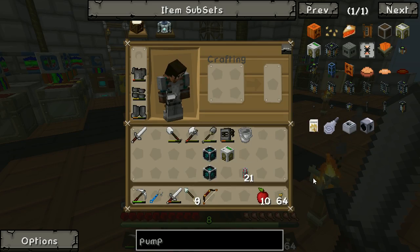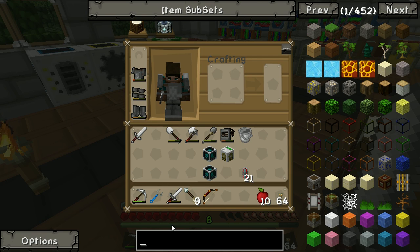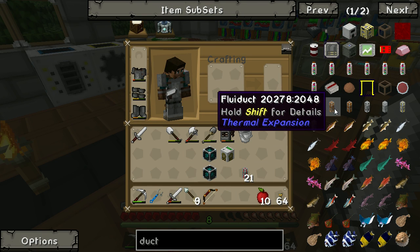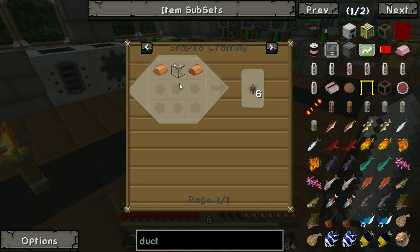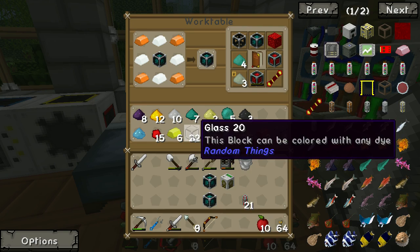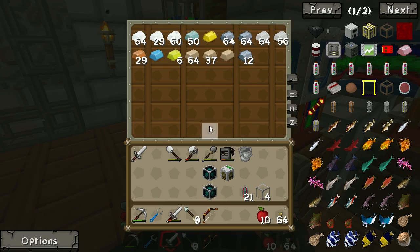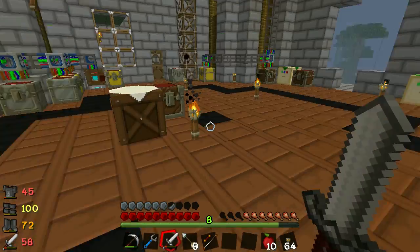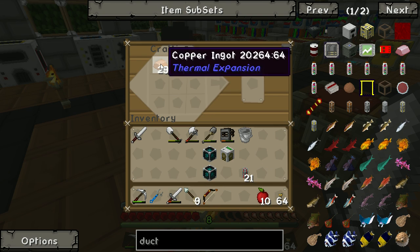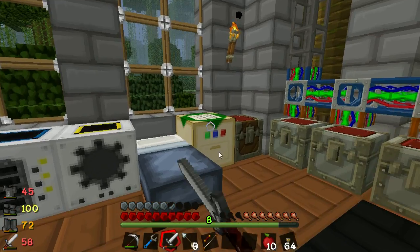So we have a source of energy to take over there, we have the pump, we need a way to get the lava back. And the best way to get any liquid to move around, in my opinion, are the fluiducts from Thermal Expansion. These need hardened glass - hardened glass and some copper. I think I'm actually out of hardened glass. I'm not, I have four bits, so that makes it easy. A bit of hardened glass, a bit of copper. I had to get some more obsidian, you know how short I was on that. So I shall make it all up, because you always need this stuff.